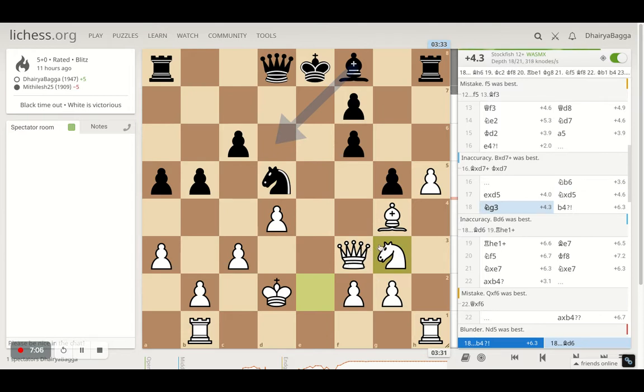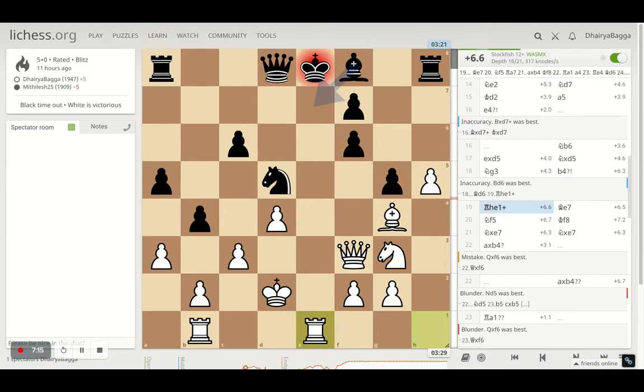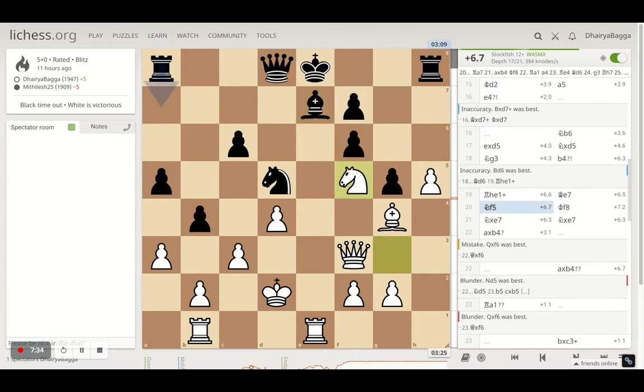I went with knight g3, trying to acquire f5 next. My opponent plays b4, trying to break open the pawn structure. I gave a check with the rook, trying to get all my pieces into the attack — this rook on b1 is defending the pawn storm there. The other rook, which was not being used yet, comes into the attack hitting the king with a check. The bishop comes in between and then I go with knight f5, pressurizing the bishop further.